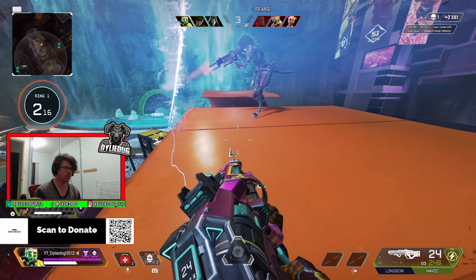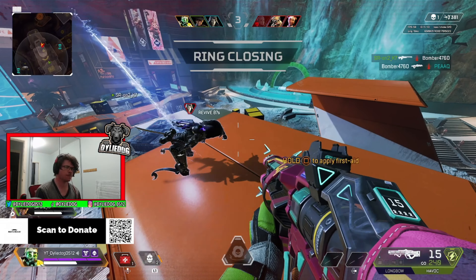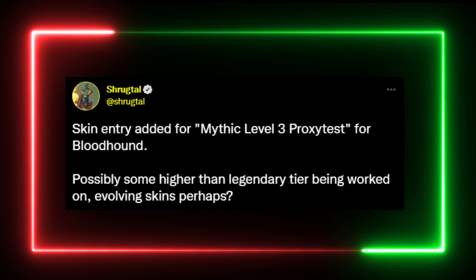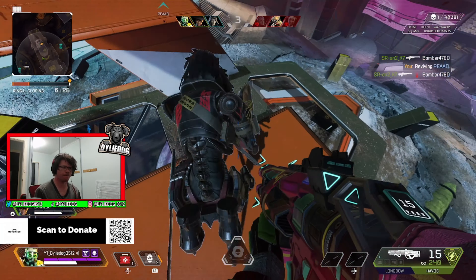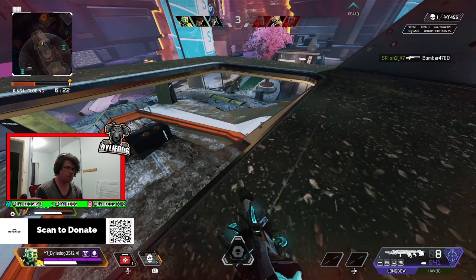We also have some news from ShrugTool about the possibility of evolving or reactive legend skins being worked on by Respawn to come to Apex Legends in the near future. The code that ShrugTool has found actually says Mythic Level 3 Proxy Test, which is a skin for Bloodhound. I think that would be insane to have a new rarity of skins — evolving or reactive legend skins sounds awesome. I could just imagine a skin evolving with every kill or something like that.